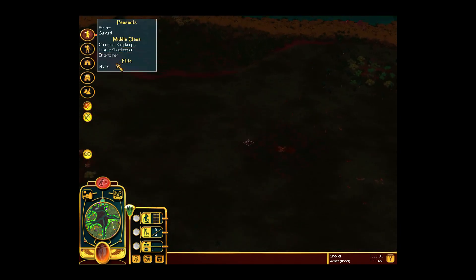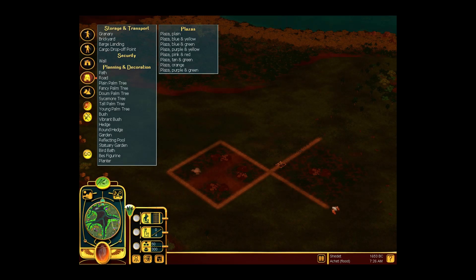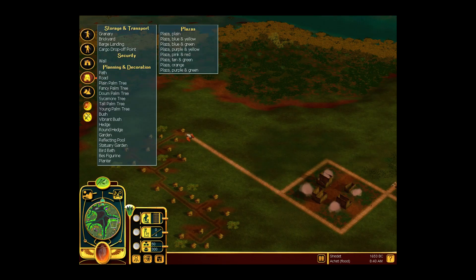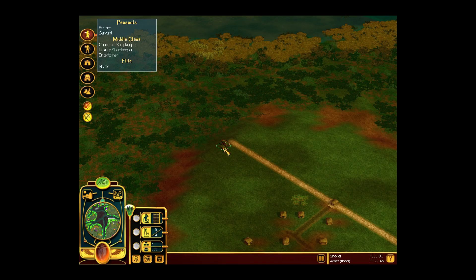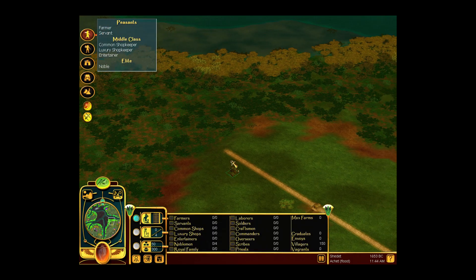Sounds like a plan, let's get down to it. Let's start with the obvious ones — the noble houses, and I'm going to go all out this time. Now we can start the time and increase to 2.4 times the speed. I also need a road that goes all the way out here. We start with the flood — I believe this is a lowland area, which could be kind of bad, but we have to start somewhere.